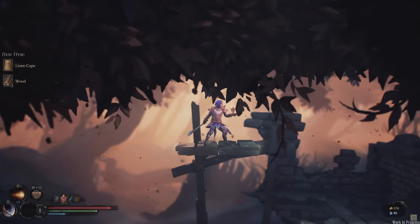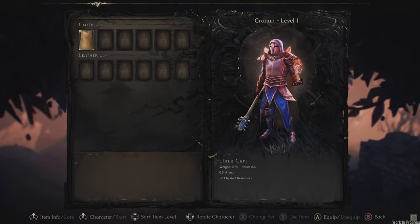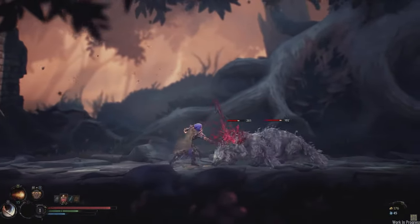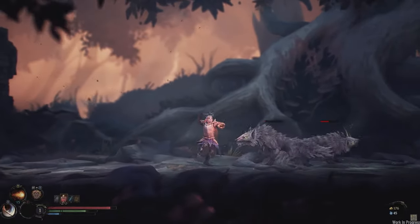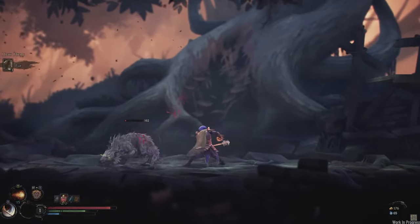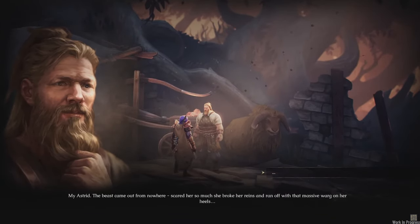The next core system is equipment. Equipment is essential for progressing through powerful enemies and bosses. You can equip weapons, armor, jewelry, and use various consumables before fights to enhance your armor or damage. All armor pieces have an equipment load — similar to Dark Souls — so exceeding the threshold results in slower dodges, while lighter armor gives you a faster approach.